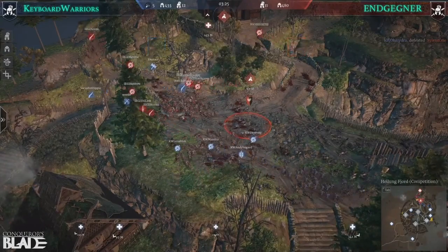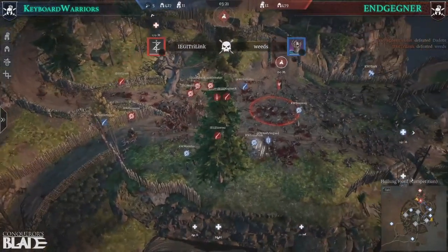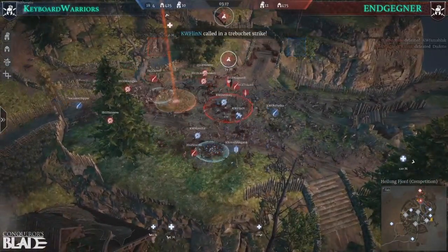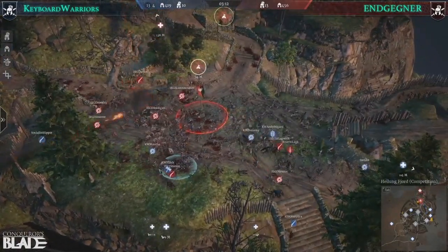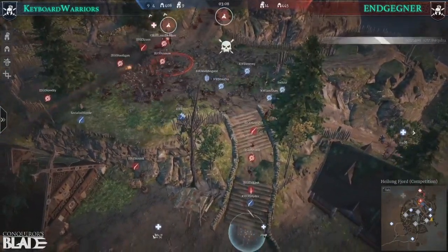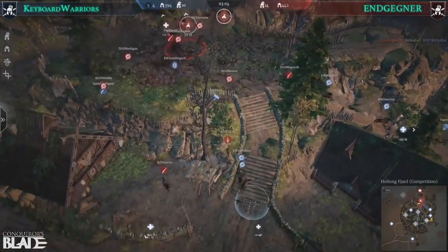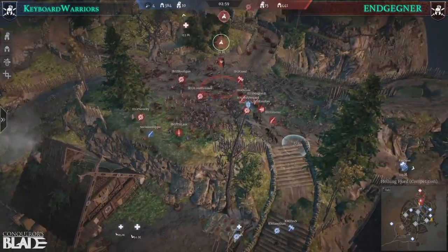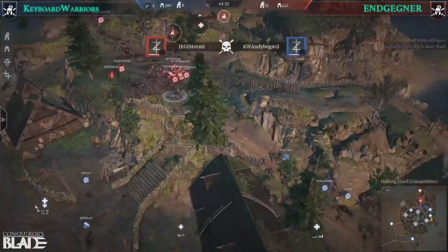Hydra getting a kill there, but now Trialing coming in — clean some of that up. Magnair getting another kill. It's coming down to the hero kills. Hydra getting triple-teamed. Trialing getting that. Can they get Trialing though? He jumped around — he got around that. They've lost so many there.